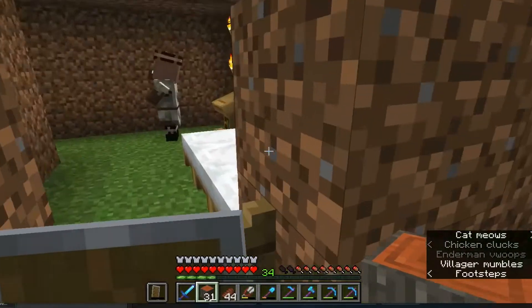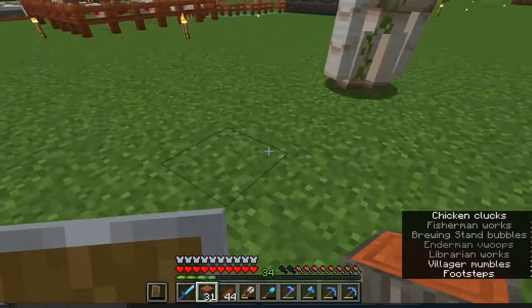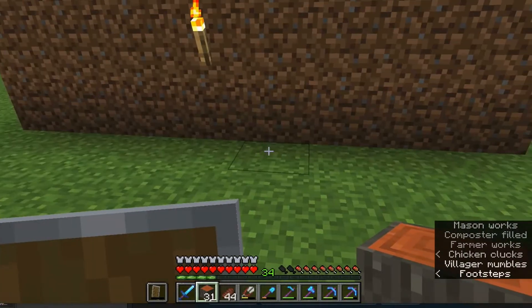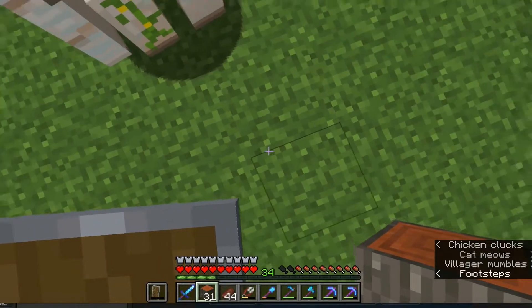My villagers for a long time weren't sleeping in their beds — they just had that green particle effect around them when it turned night. I broke all the beds and reset them and now they're sleeping, so I don't know what that was about.